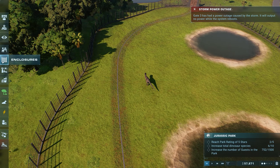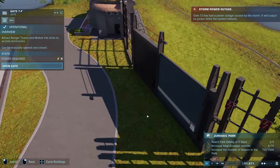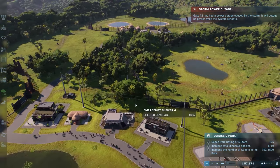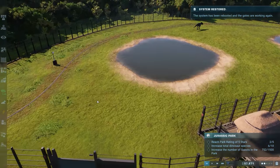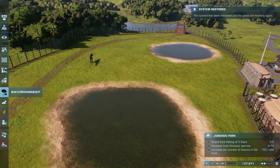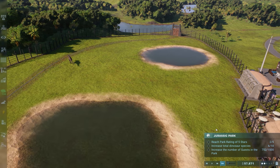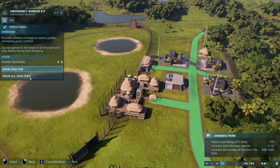Storm power outage — gate three has a power outage, gate seven too. System restored — okay, I guess it just got backed up with notifications and had to catch up. Let's get the prey feeder over here — live bait feeder — insufficient funds? I have like no money right now. Hopefully we start getting some money. We're losing so much money. Are the emergency shelters still open?